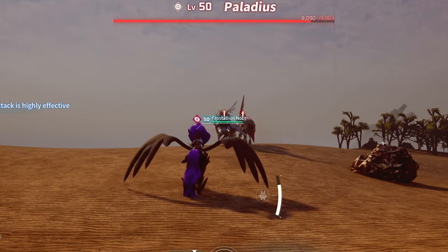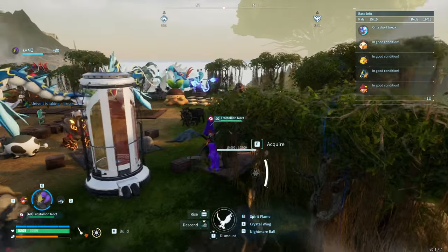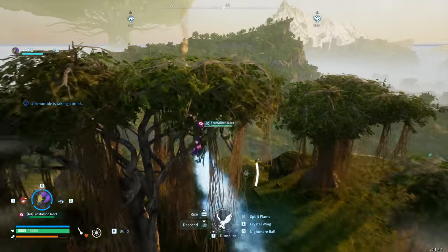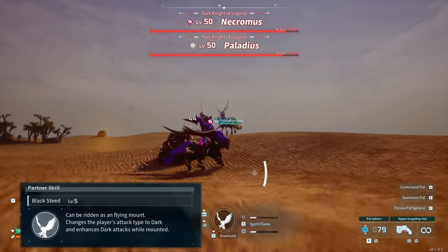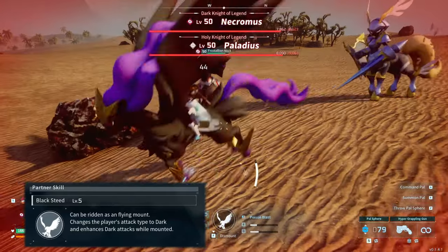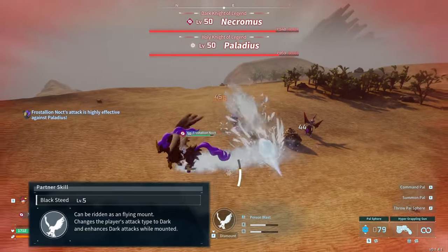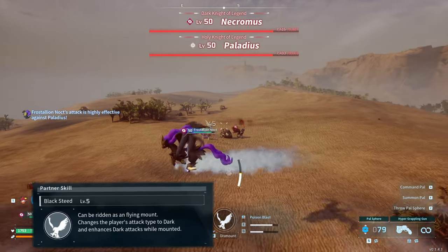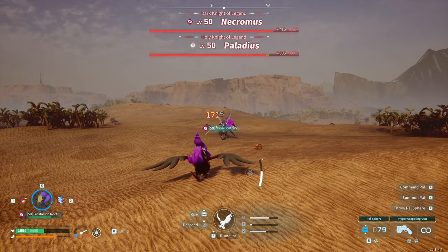For anyone struggling to fly the mount, you simply build a pal saddle at a pal workbench, then rapidly press the jump button twice to take off — one press just makes you jump, pressing it twice makes you fly. Any damage done by you or the pal while mounted can be increased by up to 100%, and that's where this ability gets truly broken. The pal ability not only makes the player's attacks do dark bonus damage, but also doubles Frostalion Noct's damage with dark attacks while mounted — pushing the absolute limits of this pal's damage with the powerful skills and passives we chose.